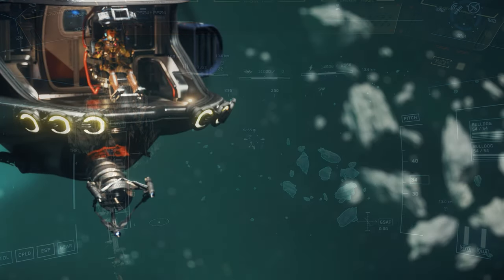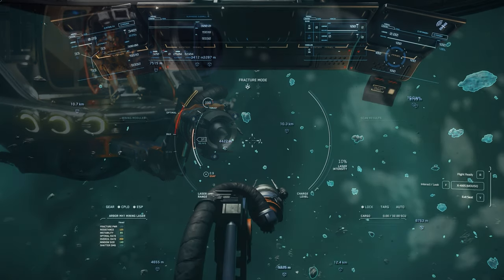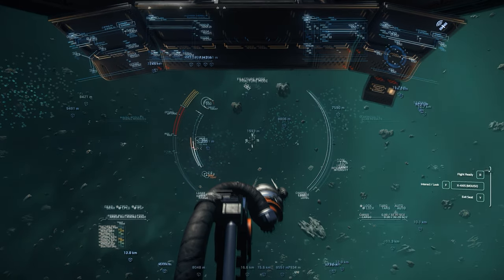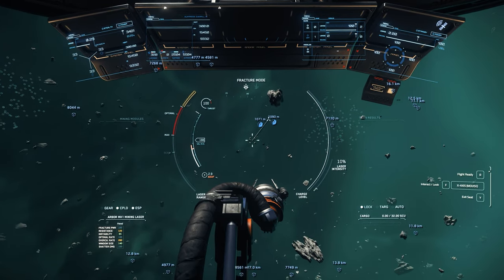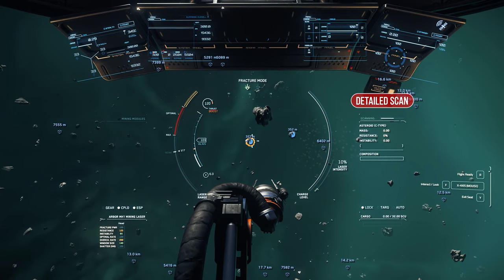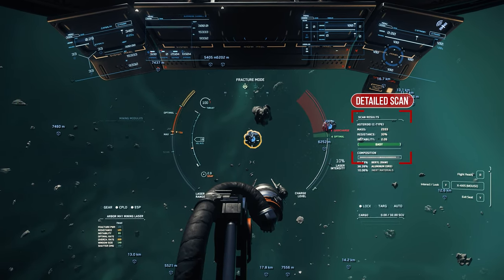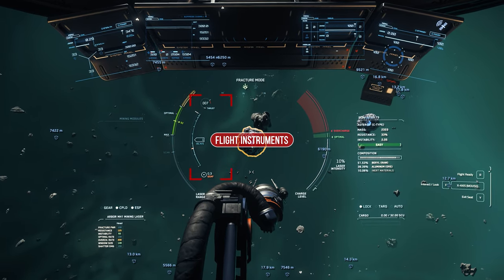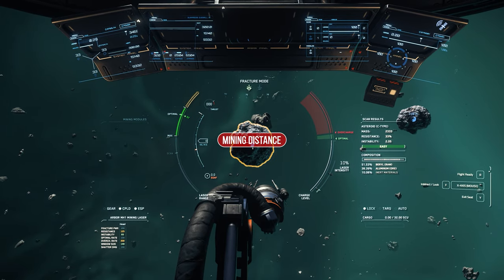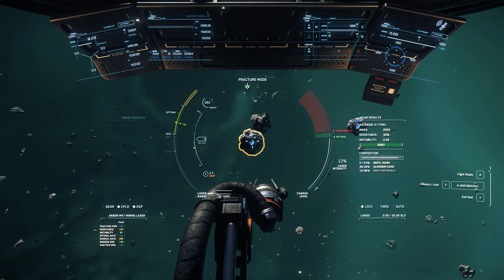If you are in the direct vicinity of a signature, you can switch to mining mode with the standard M key, after which a special mining scanner automatically scans the mineable targets in front of you. All you have to do is point a crosshair at the deposit and fly to it at a sufficient distance. The distance to your target will be displayed in a semi-circle on the far left and we will try to fly as close as possible to an optimal range. A little further inside on the left you will find your flight information, such as speed and thrust.